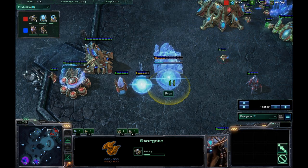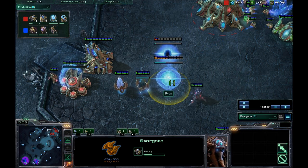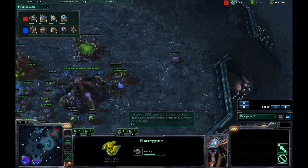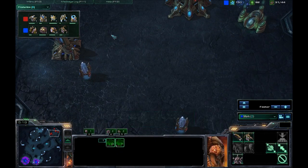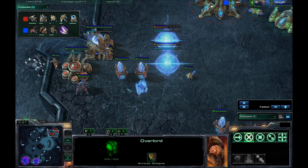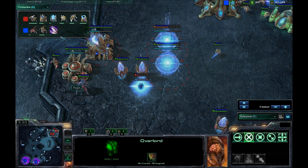I wonder if he's going to be going for that Phoenix-Void Ray opening we've been seeing in the GSL — where you get the Phoenix and the Void Ray, fly in, lift up the Queen, and then the Void Ray focuses down on the Queen and none of your units take any damage. It's a pretty sweet opening. We'll see how Mork decides to prepare for this. Mork has no idea about that stargate, but he does have overlords at the bottom and top so he can push in at any minute to test things out.